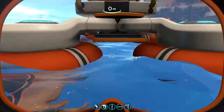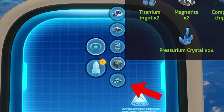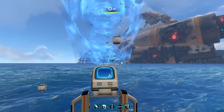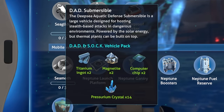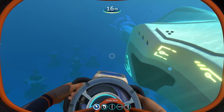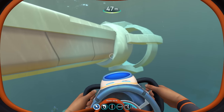The first thing to check out is the DAD Submersible — a new vehicle known as the Dad Submarine. It stands for Deep Sea Aquatic Defense Submersible, and it's apparently a large vehicle designed for stealth-based attacks in dangerous environments, also powered by solar energy. We use the prosurium crystals from the aquarium base to build it. It's a lot bigger than the Cyclops, with a great shape and design, and a massive engine in the back.